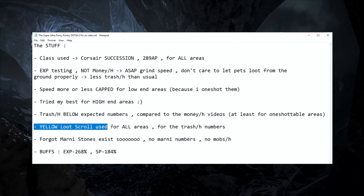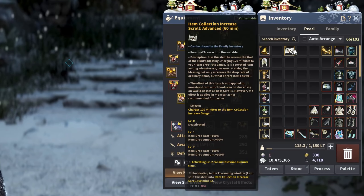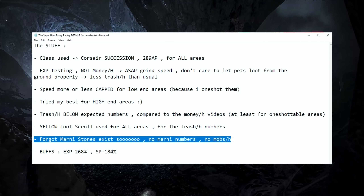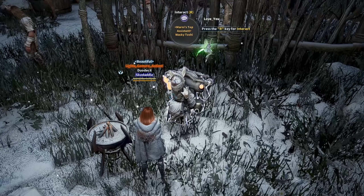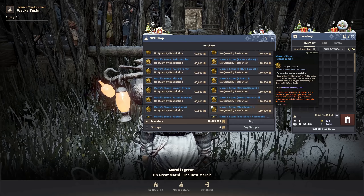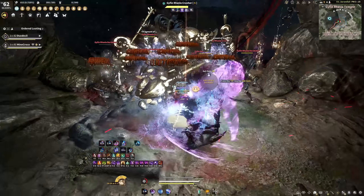Other than that, everything was tested on a yellow loot scroll — that's the baseline for the trash you're going to see, just remember level 2 loot scroll. And Marni stones — more like the lack of Marni stones. I forgot those existed, like always. Let's just say I remembered halfway through the project, so no Marni stones, no monsters killed per hour this time.